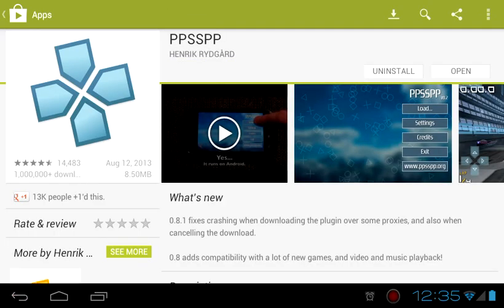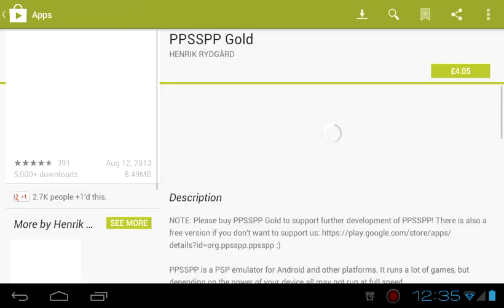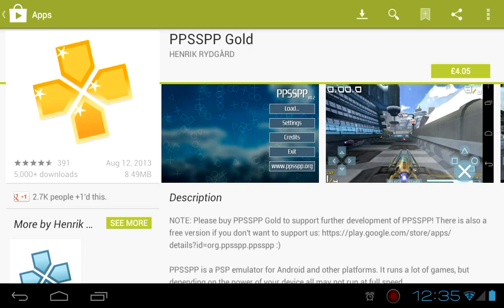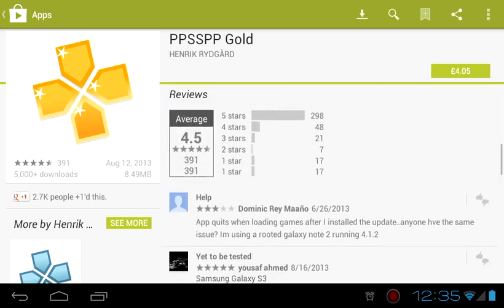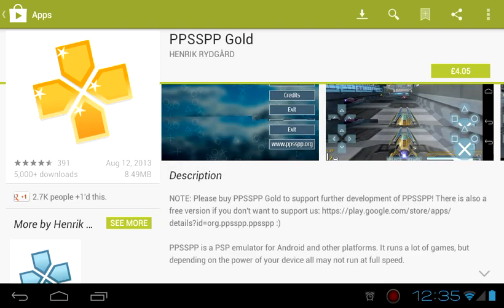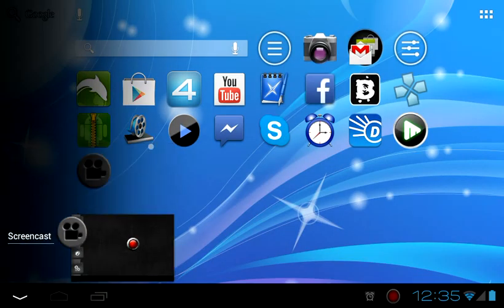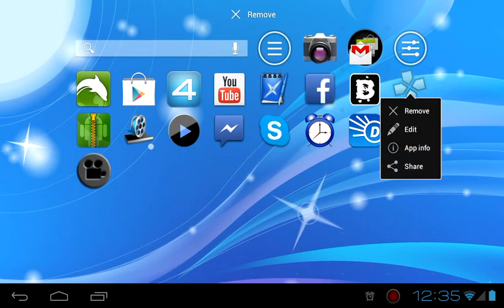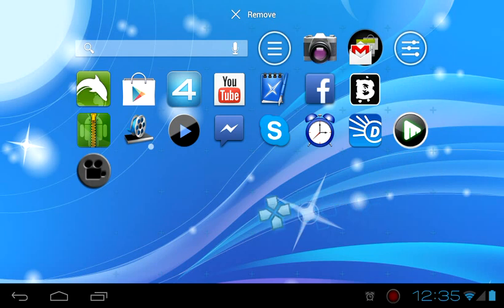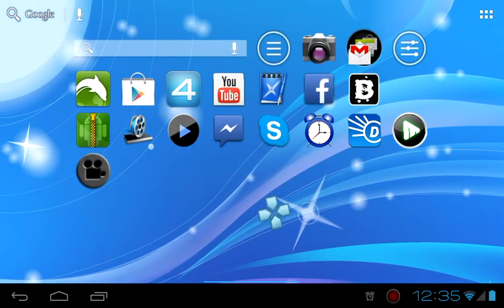There is a gold version you can get. Basically when you get the gold one, that is just the same as the free one — I don't really see any difference between the two emulators, but you have to pay for the gold one. So once you've got the PPSSPP emulator, here it is, and you just need to get the games now.